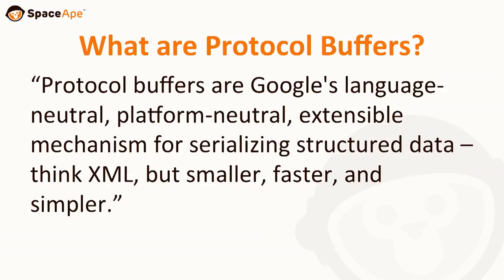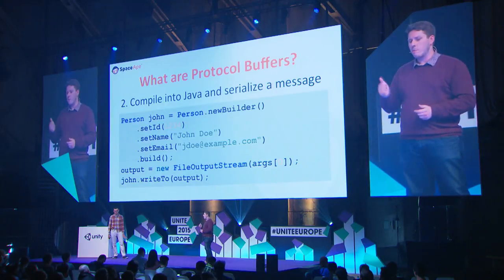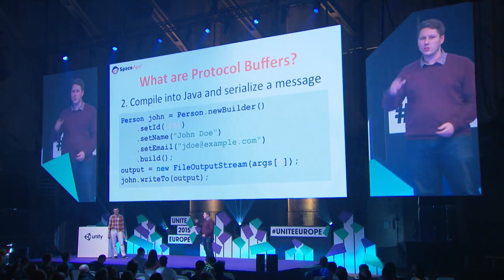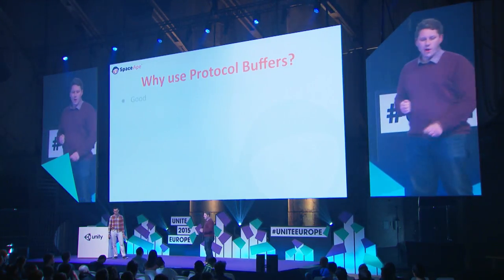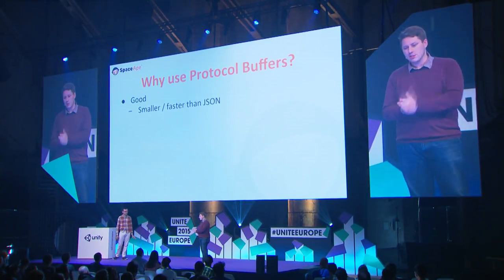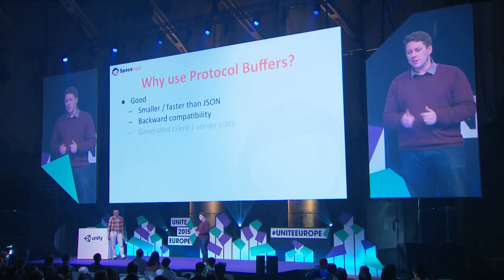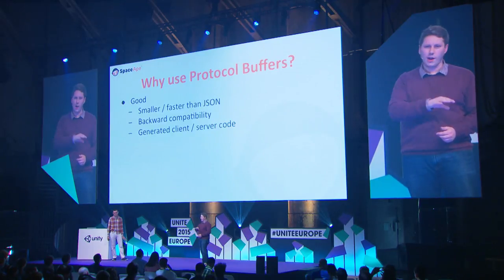The first stage of working with Protocol Buffers is you build your message — for example, a person with a name, an ID, and an email — and then you compile that into the language of your choice. Protocol Buffers were both faster and smaller than JSON, with great backwards and forwards compatibility. The same .proto definition files can generate your client and your server code, so you don't have any duplication bugs.